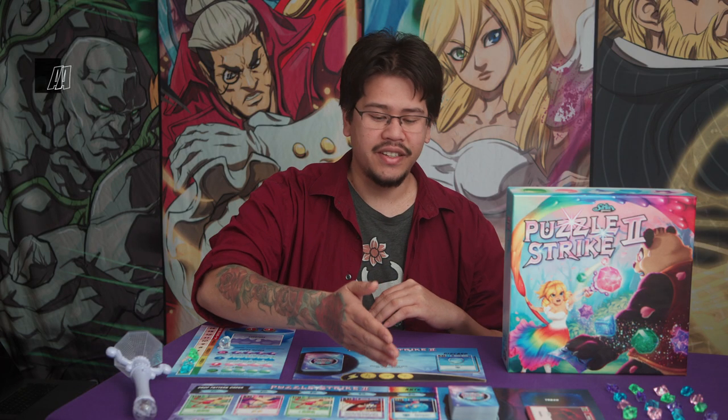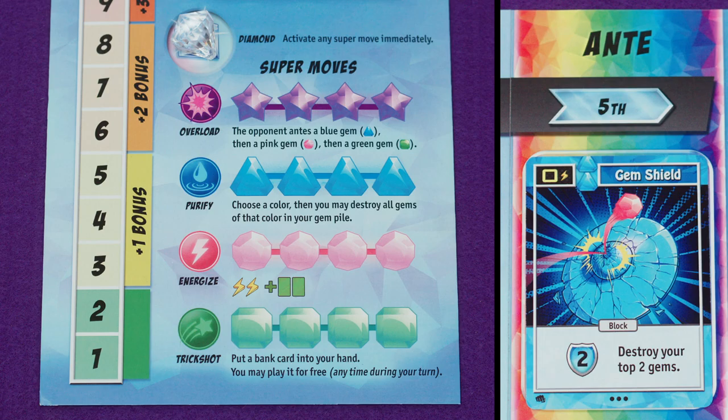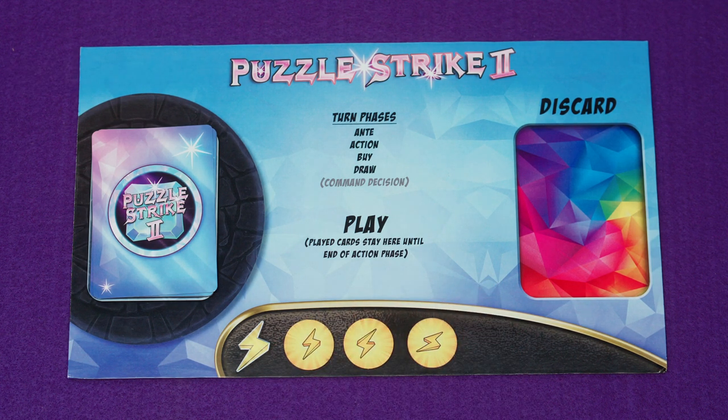Now let's get into the actual specifics of the turn structure. First is the anti phase. At the start of your turn, you'll look at whatever card is in the anti slot on the central board and add two gems of that color to your gem pile. After the anti phase is the action phase. During the action phase, you'll take three action tokens, which you can spend to play cards out of your hand.